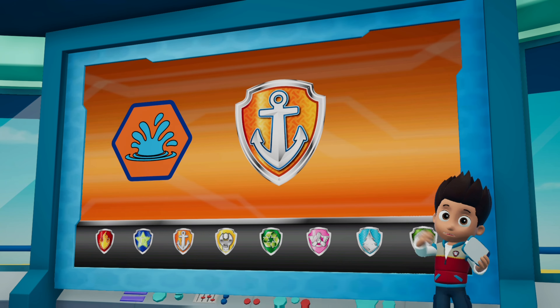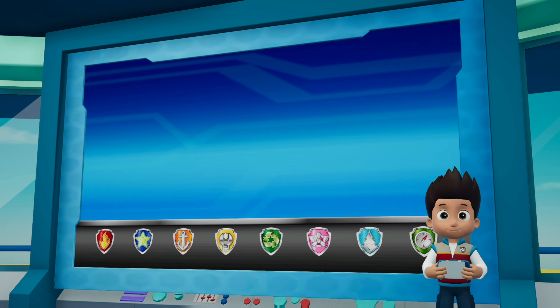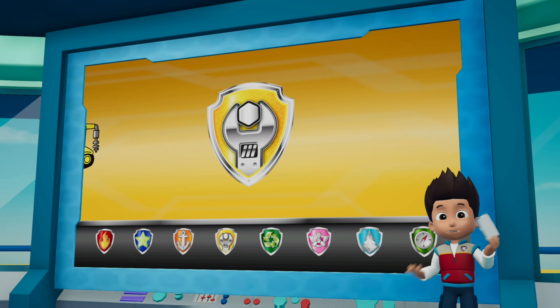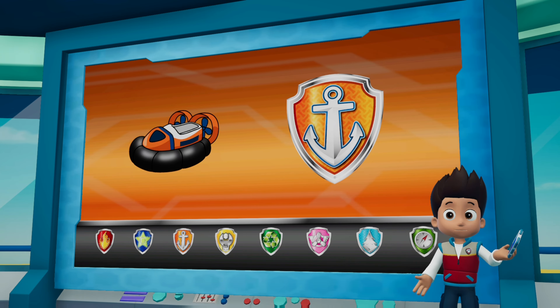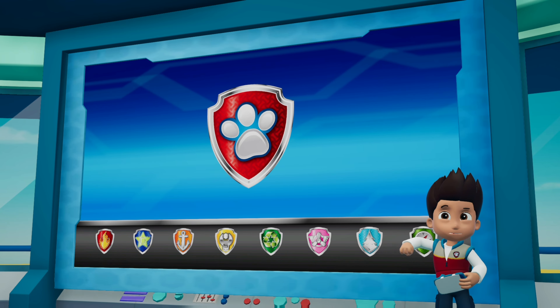Zuma can dive deep under the water to find the light, then he can give it to Chase. Chase can use his suction cups to climb the lighthouse and give the light back to Captain Turbot. Rubble will use his digger to help clear the path for Zuma. Zuma will help Chase to get across the water to the lighthouse. Okay, Paw Patrol, let's save the day — I mean, the bay!